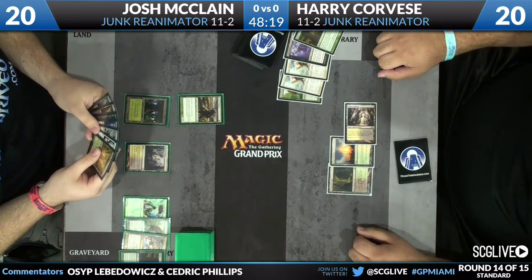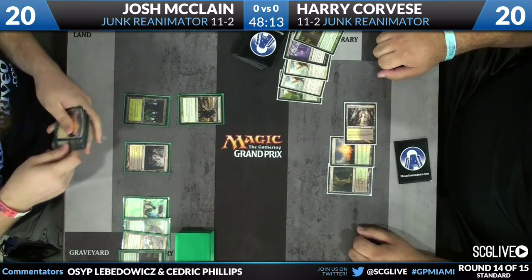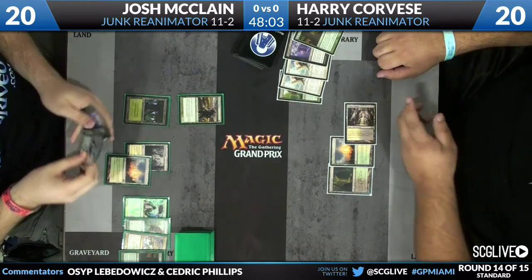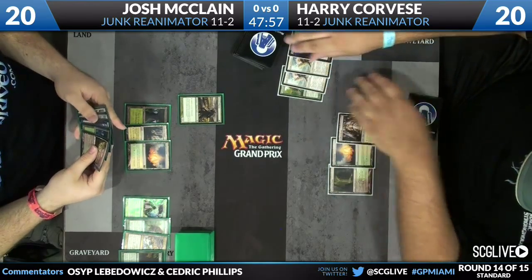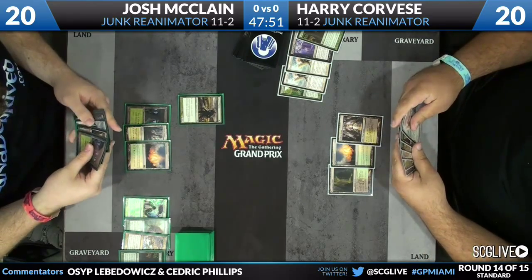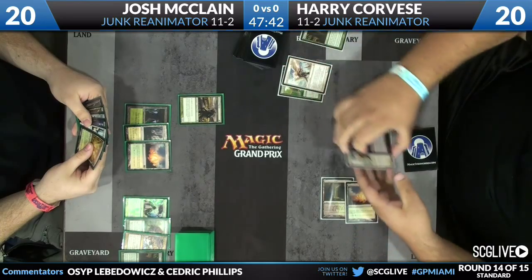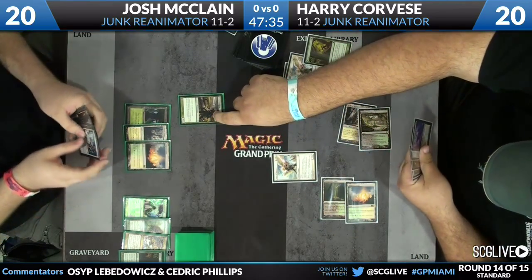Some Angel of Serenity chaining might be happening in the near future. This matchup has you tiptoeing around because you know a big threat is always coming from the opponent. On both sides you're always aware that Angel of Serenity can come at any moment. It's very apparent on Corvese's side that he has access to it. Josh plays a third land and passes, keeping his Restoration Angel ready to blink his Avacyn's Pilgrim if Angel of Serenity targets it.